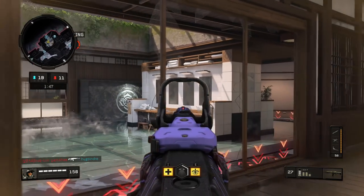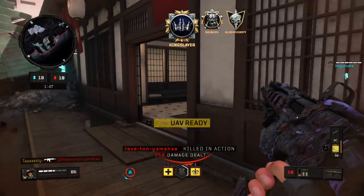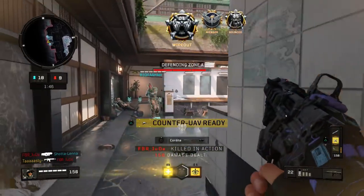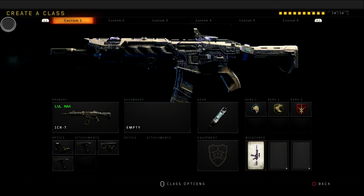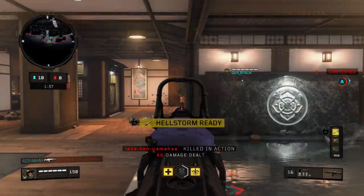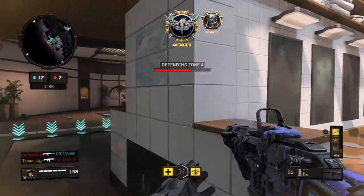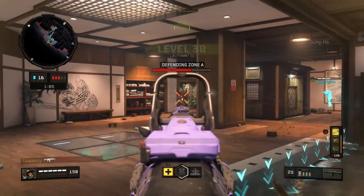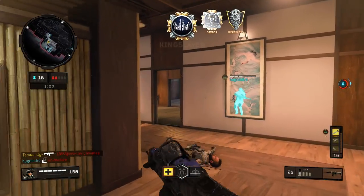The ICR-7 is the first assault rifle you unlock — it's also in the default classes. Since it's the very first assault rifle you unlock, you might as well try out this class. Basically what I have on my class: I'm running what I believe is called Grip and Grip. I don't even know why, but these are the attachments I've had the entire time. Grip and Grip actually feels so good — I tried it without the grip and it just feels weird after that.